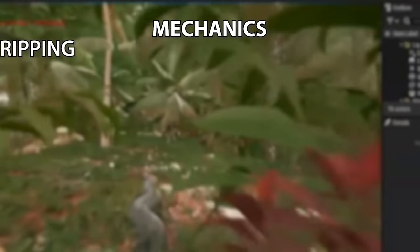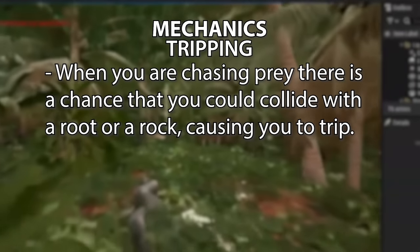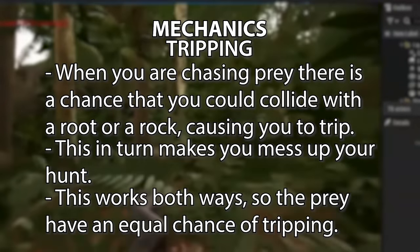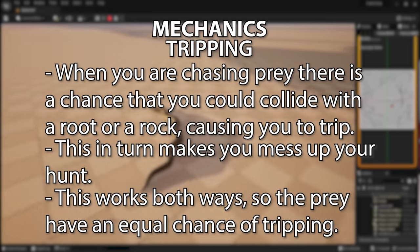Firstly, there will be the tripping mechanic. When you are chasing your prey, there is a chance you could collide with a tree, root, or rock, causing you to trip up and mess up your hunt. This works equally for the person being hunted as well, so both hunter and prey have the same chance to trip, skewing either your running away or your ongoing hunt.